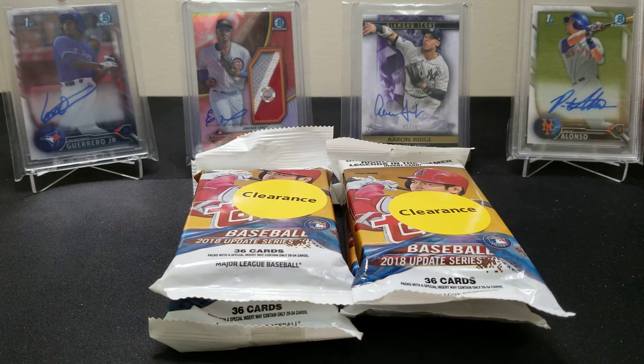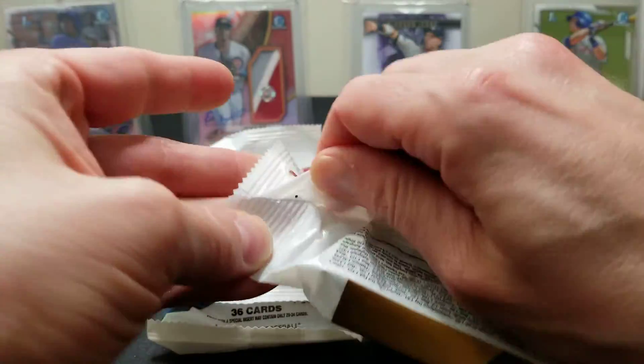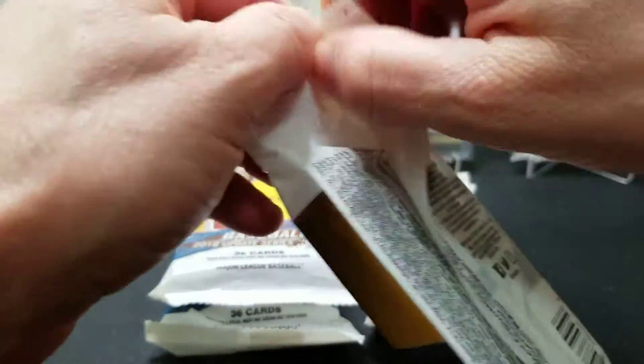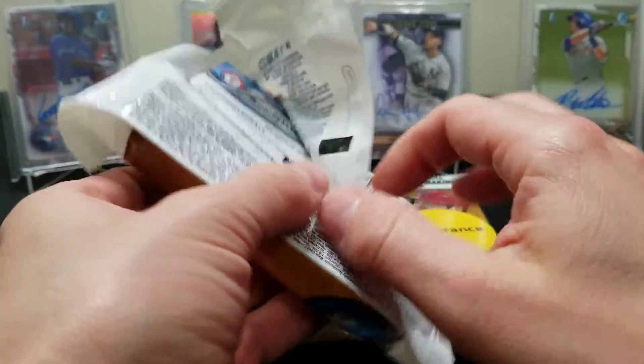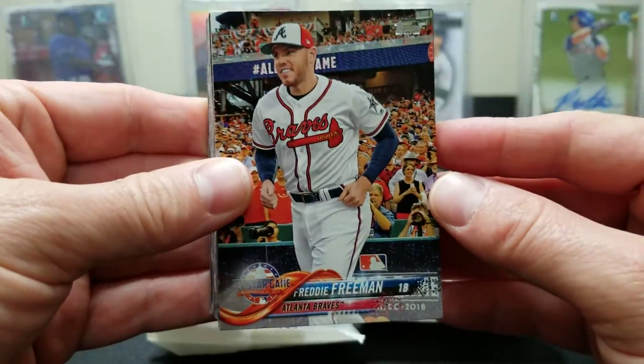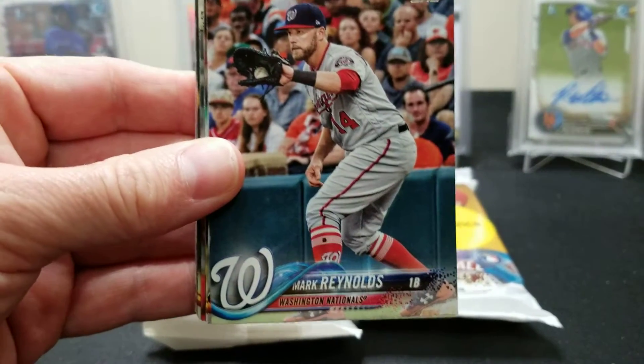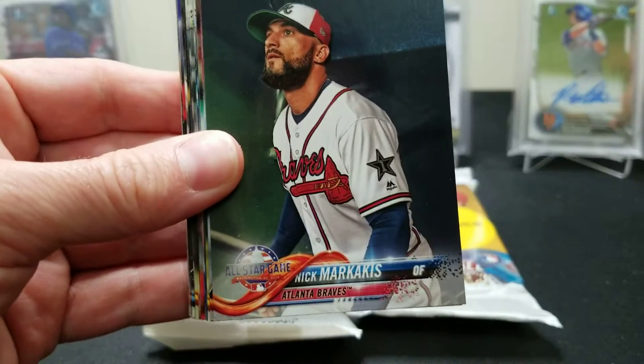What's up everybody, welcome back to the channel. Today I'm gonna do my 2018 Update Series - getting lucky at Walmart with these. You guys know how it goes hunting Walmarts, and these have been on clearance lately. Found eight of them last week, did four in an earlier video, and we pulled a Ronnie. Still looking for Torres, Soto, and Freeman - let's get started.